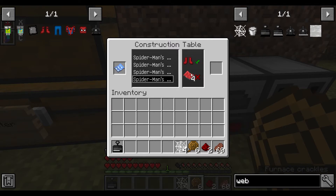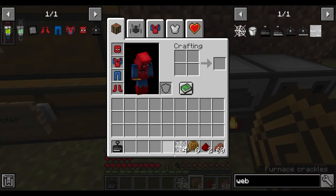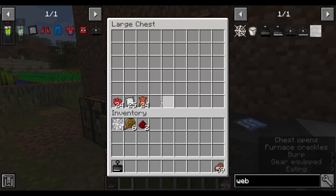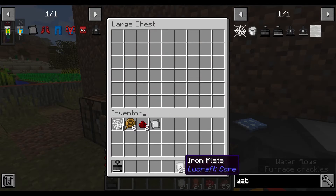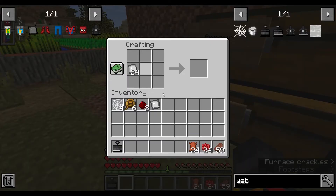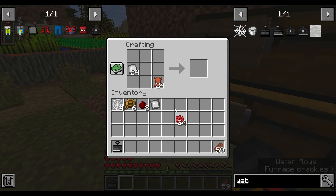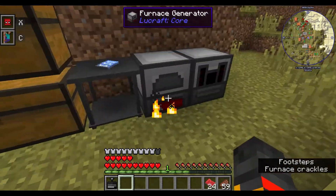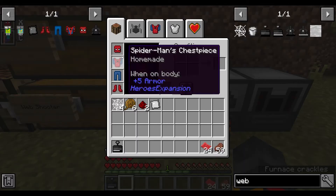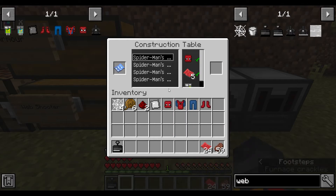I still need to gather some things, so if I go back to my chest: 24 rose red, 24 leather, and 24 iron plates. Then at the crafting table I can make 24 reinforced red dry polymer.